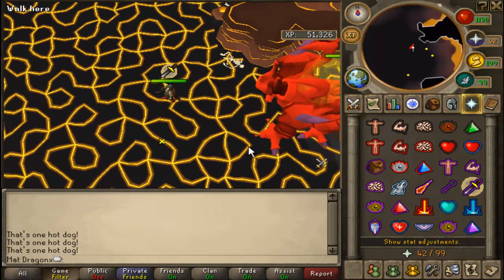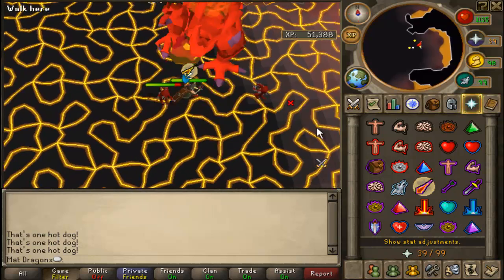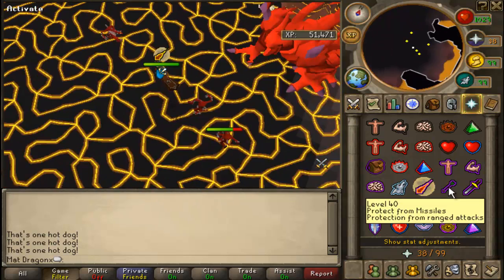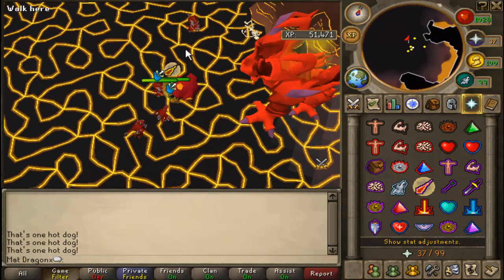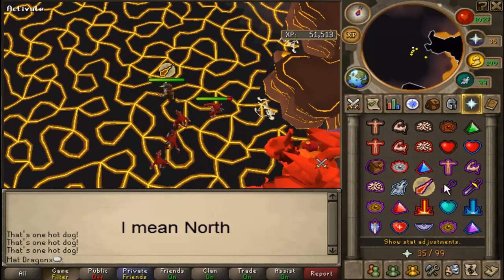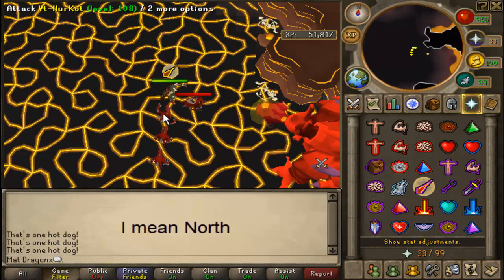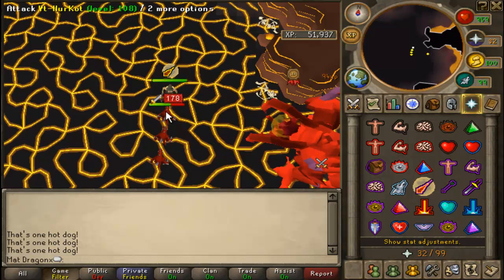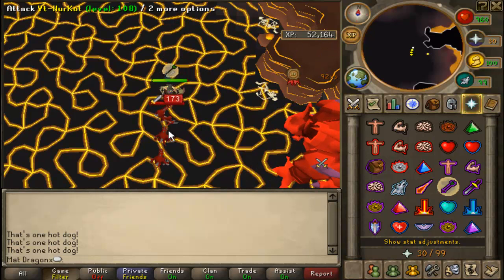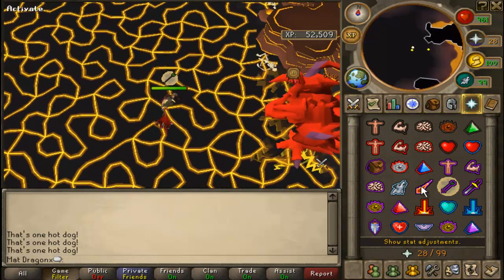Now you've got the healers, so we'll stand away and keep watching Jad. The best tip here is to attack one healer between each of Jad's attacks. If it helps, say it out loud — wait for his attack, make sure you're praying right. You can either run the healers south onto that rock or just kill them off here. Just remember to focus on Jad, because that's the only thing that's really going to kill you from now on — unless you're at level 20 defence in monk's robes like my pure was. Just keep focusing on Jad and attacking the healers when you can.